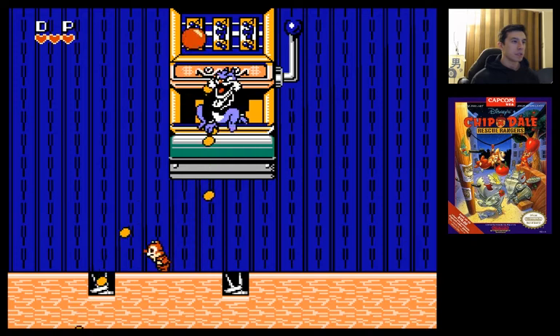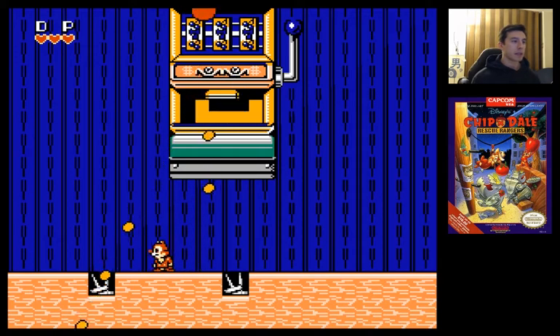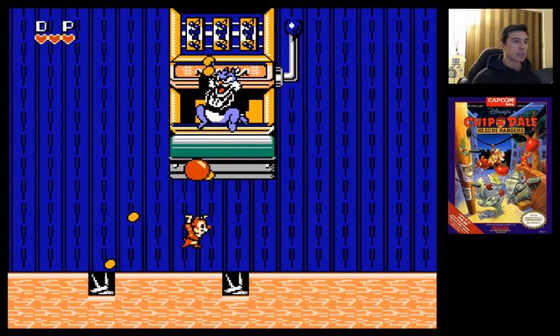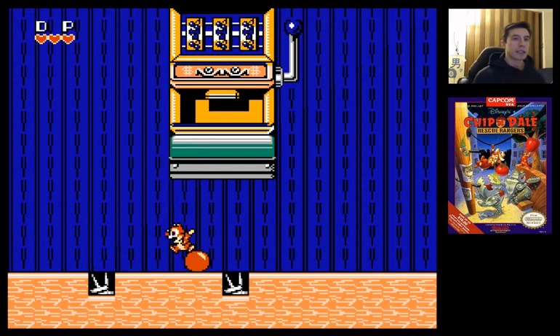This guy actually has a really easy pattern — he throws at obviously a couple different angles, so you just stay between these two sticker things and kind of just rotate like this, and you'll never get hit.